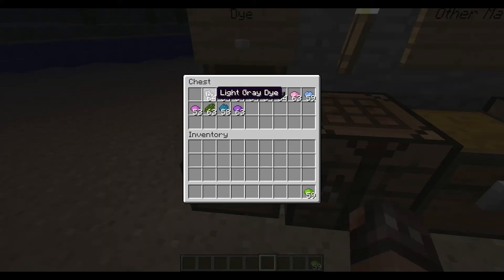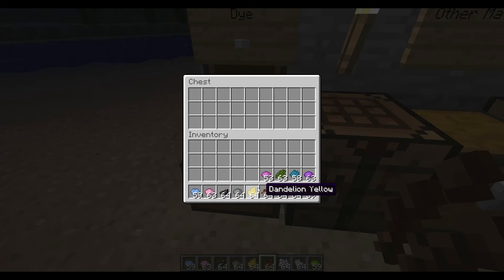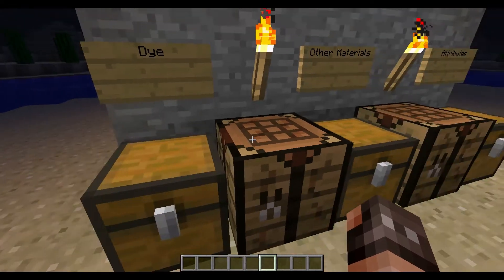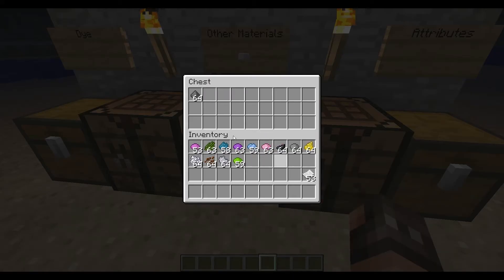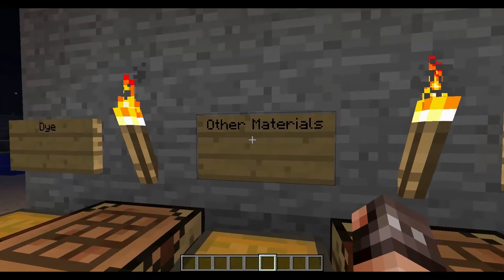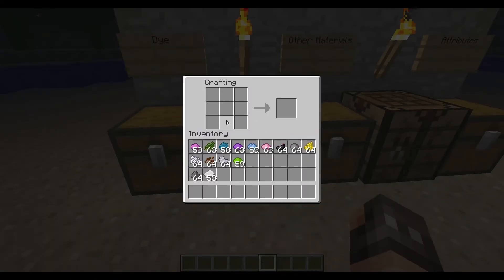First thing we need is a dye. We'll grab the dye here — this is the basic part, showing how to make the most basic type of firework. We also need paper and gunpowder. Now let's go into the crafting. I'll put a gunpowder piece here. It doesn't matter where you place anything because these crafting recipes are not fixed, so I can place these anywhere. I'll place a dye here and now I'll get myself a firework star.